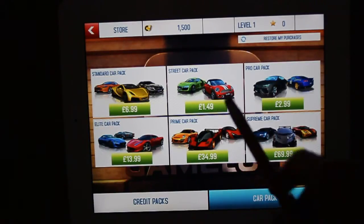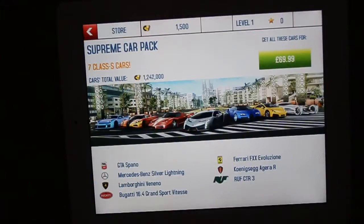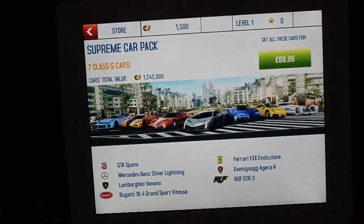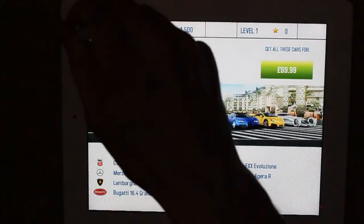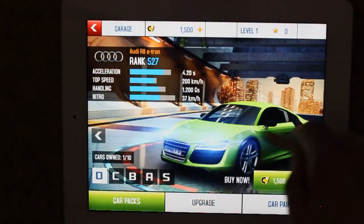There are also car packs with six bands and the same kind of price structure. You can spend $100 here and get a supreme car pack, but there's no clear indication of what you're getting or what discount you receive. The total shown is 1.24 million credits but it doesn't tell me how much of a discount that represents.